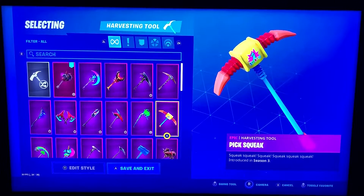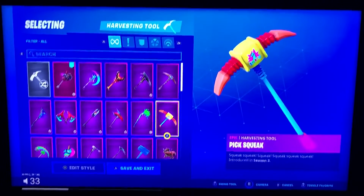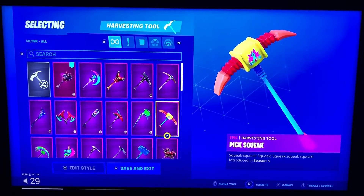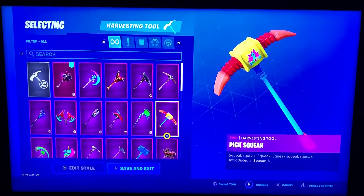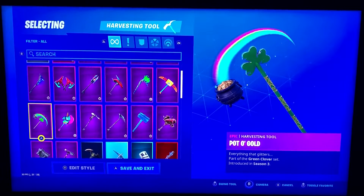Pick Squeak. This one sounds so funny, guys, when you swing it. It sounds like a little squeaky toy. I'll be honest, the sound tends to get annoying when you're pickaxing multiple trees one after another when you're just trying to get some mats. But it's funny — people hear that noise in the game and they're like, what is that?